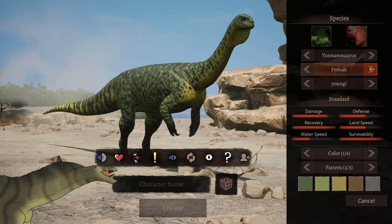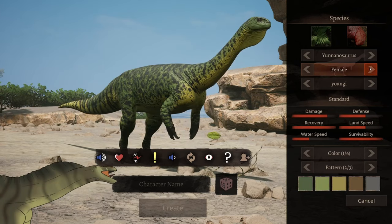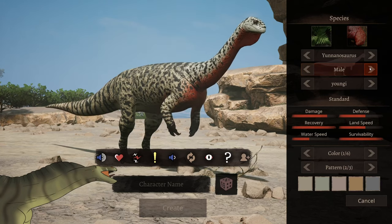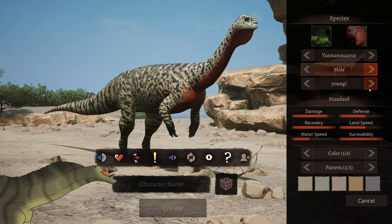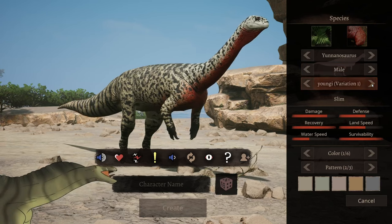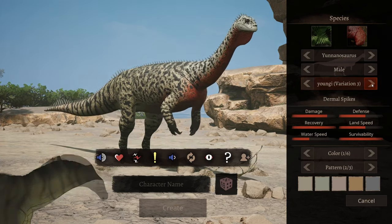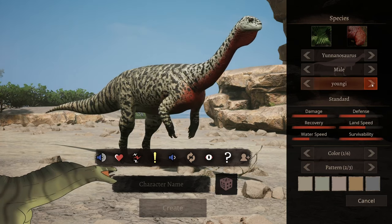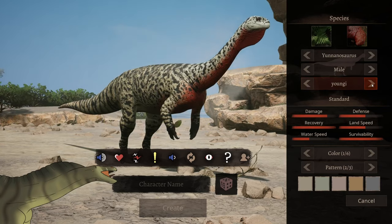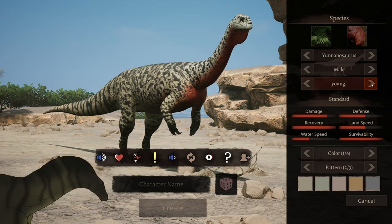Already there are differences between the male and the female skins. The females are a lot more green for the base colors and the males are red, white, and black. Let's also look at the different subspecies. You have the Yangi, which is the standard. Yangi variation one, which is slimmer. Yangi variation two, which is stocky. Yangi variation three, which has dermal spikes. And that is it for all the subspecies. Let's get in and review the calls, skins, and abilities.